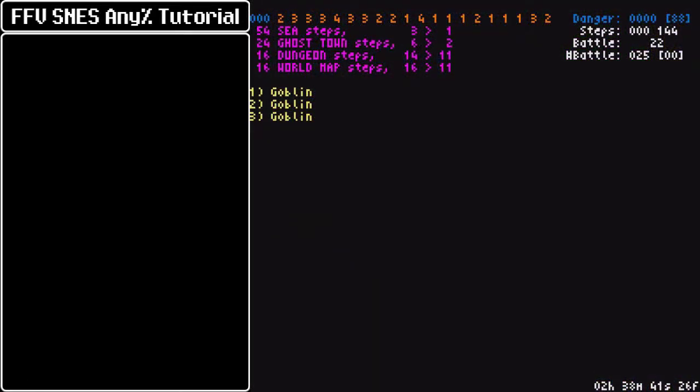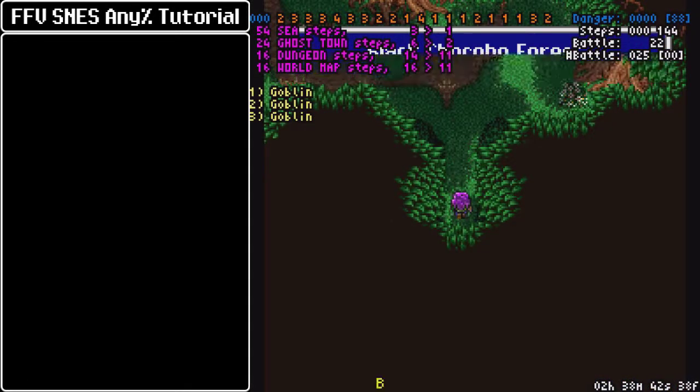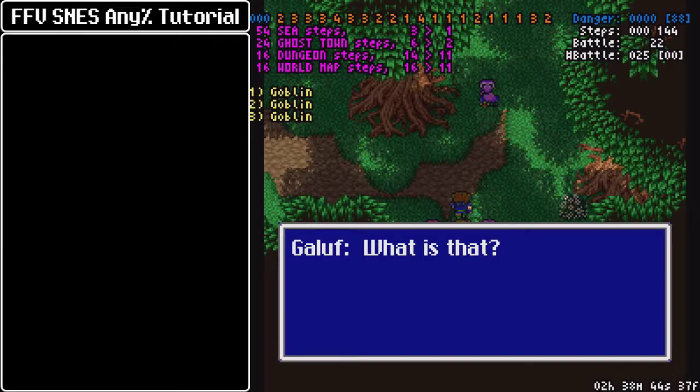When you reach the center tile of this forest, you can attempt to catch the Black Chocobo. The Danger Ray doesn't advance here. Now this little fella is tricky — he moves randomly, very erratically. Bartz has to be a thief because he needs the dash skill. He is separated from the rest of the party during this wild goose chase, so he has to do this on his own.